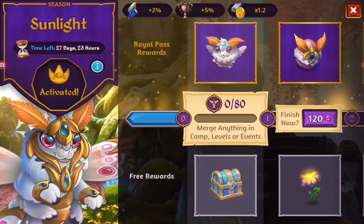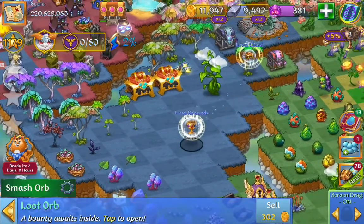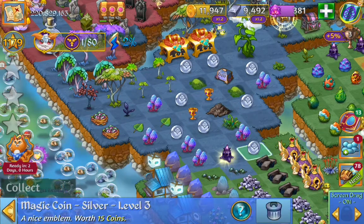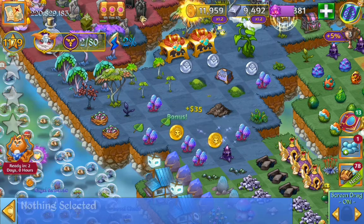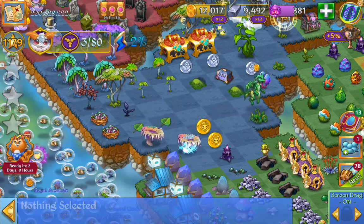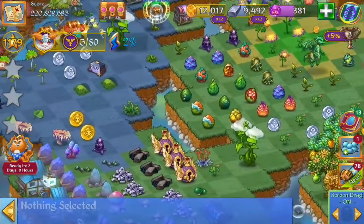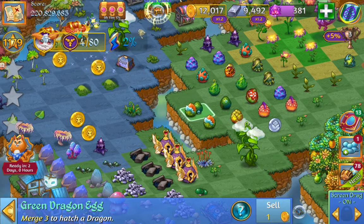Now we have to merge anything 80 times, so let's get started. Let's go and see what we've done from some event. We can make some merges there. Coin merges are good for merges. We just need to merge anything. We can merge those mushrooms. Let's see what else we can merge. Coins, more coins. It's a good source just to merge coins.